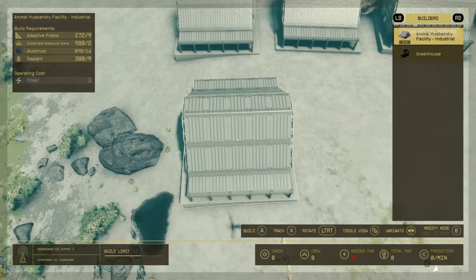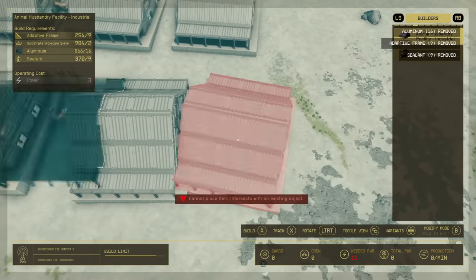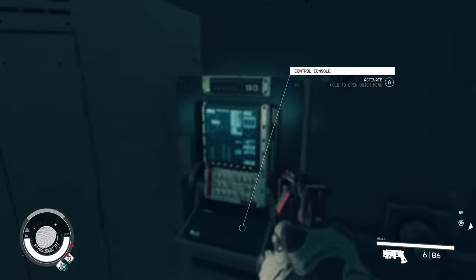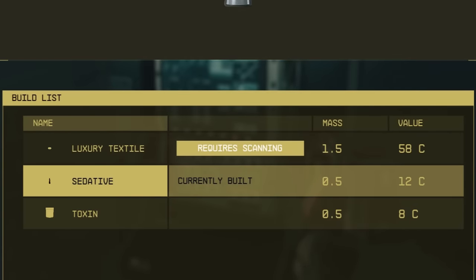Once you've laid down your animal husbandry facilities, select what animal you want to spawn by interacting with the control panel. Any animal on the planet you've scanned to 100% completion will be available to breed. It doesn't tell you what the creature is, just what resource it produces — so the fox bat, for example, produces sedative.